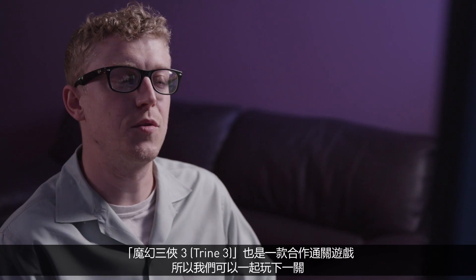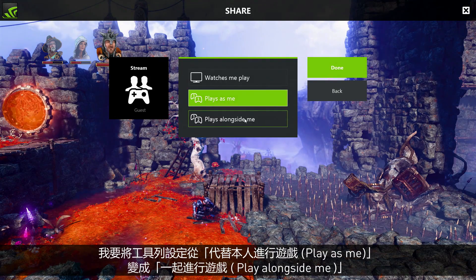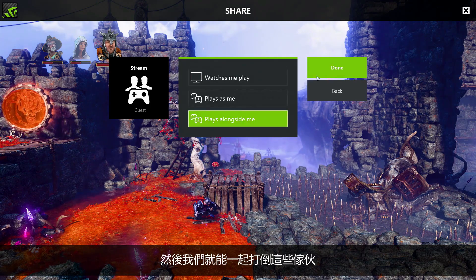Trine 3 is also a co-op game so we can play the next level together. All I have to do is change the overlay settings from 'play as me' to 'play alongside me' and then we can go beat these guys up.